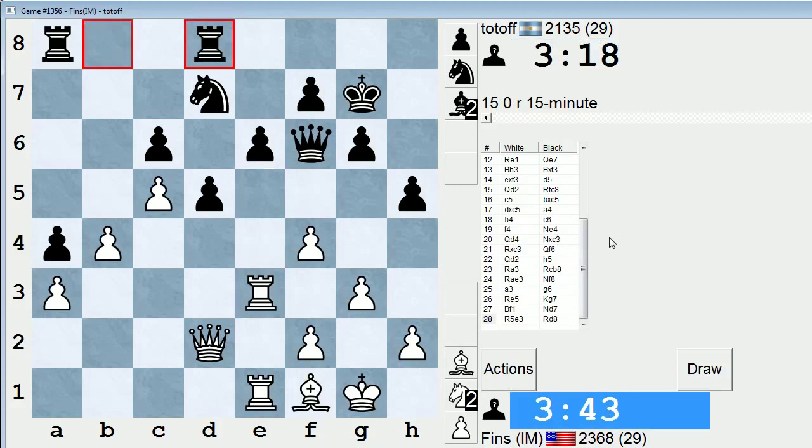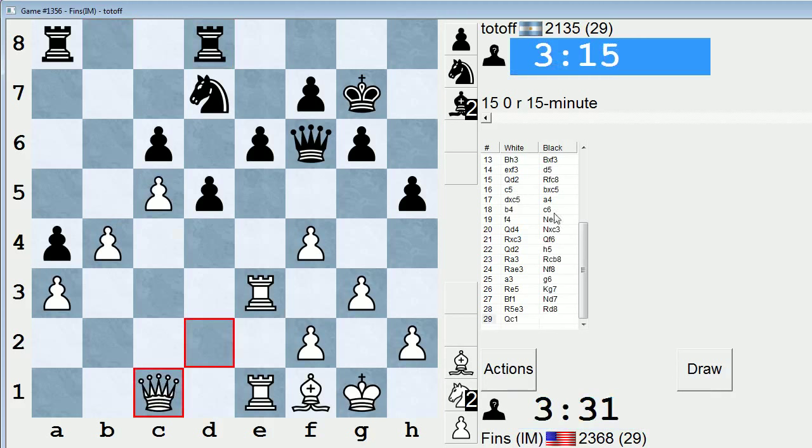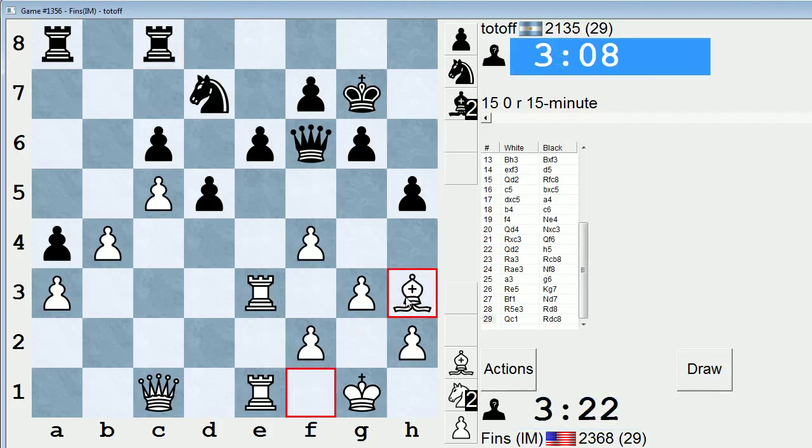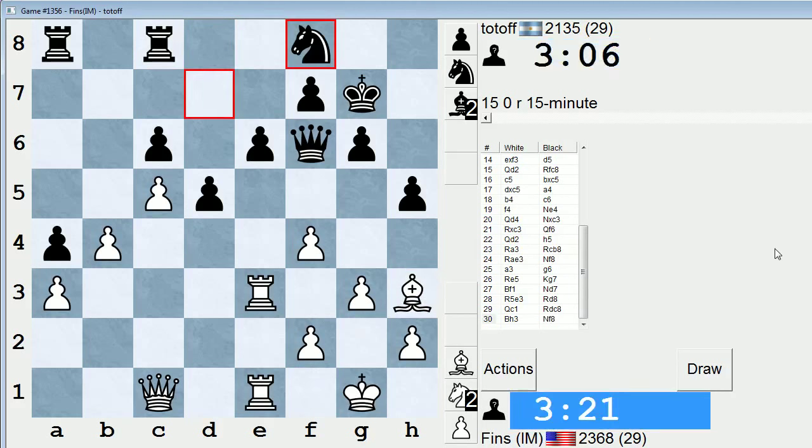Rook d8 — seems odd. Okay, I'm going to go queen c1 just to defend this pawn, maybe make him think that I want to go b5. B5, which I might — b5 take, bishop takes, my bishop attacks this guy. And he went back — so that kind of achieved the desired result. Let's do this again. More shadowboxing going on. Can play the rook back to e5, though it doesn't really do anything. Let's still do it.